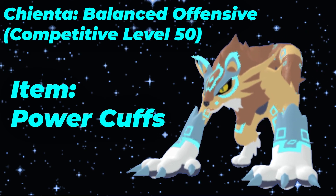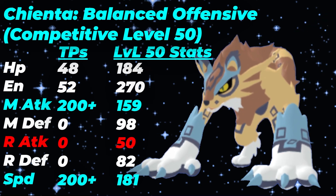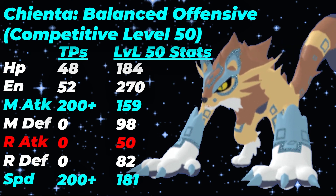Another thing to note about Chianta: you can also run Body Slam, which will help you KO Luminami or Jalusa if you set up plus two on the swap, so that is something to consider. The EV spread uses 52 energy with Power Cuffs, which will help you use one Brawn Boost, three of your STABs, and Primal Slash. Your 48 HP handles leftovers, and 200 melee attack and speed is to outspeed and hit as hard as possible. Chianta can also utilize Light Dash to get the jump on Lumians like Zulong at plus two, but Light Dash is super niche and there's not much room for it.